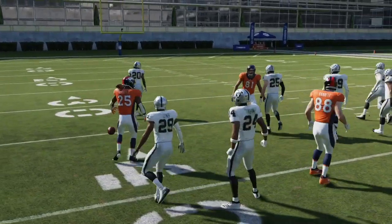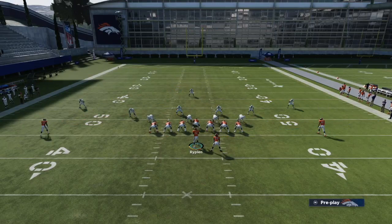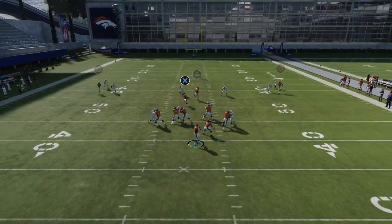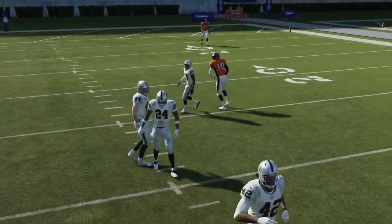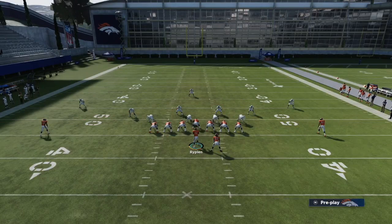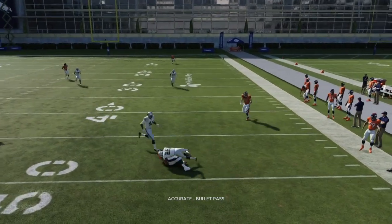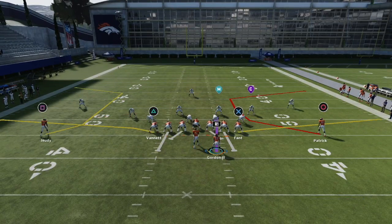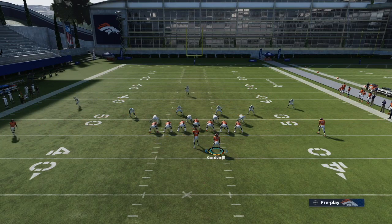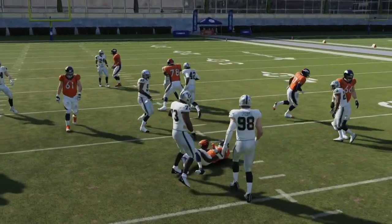You can mix in a few pass plays here. I like PA Reed with the tight end crossing route — set up a post on one side, and the money route is that post if you have enough time. If they're playing back, hit the flats; if they're up, throw the crossing route. Corner Strike is decent — those C routes beat man-to-man. But our main focus is the O1 Trap, the fourth money play in this playbook. Mix this in the majority of the game if you want to be a run-heavy player.